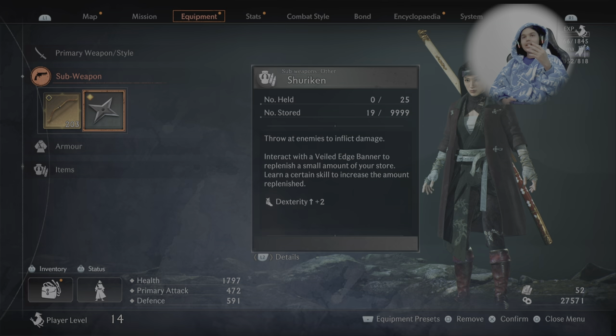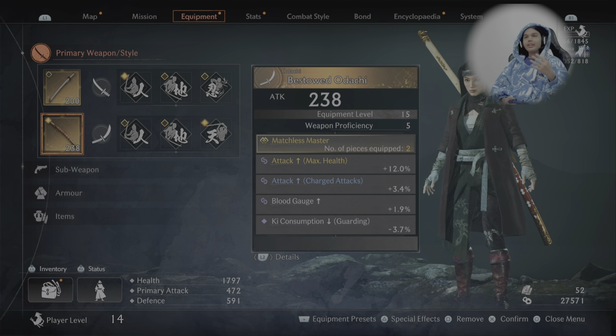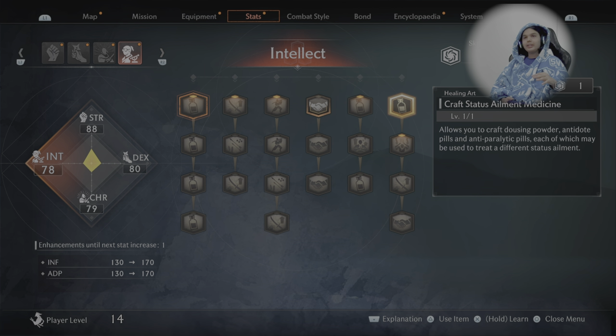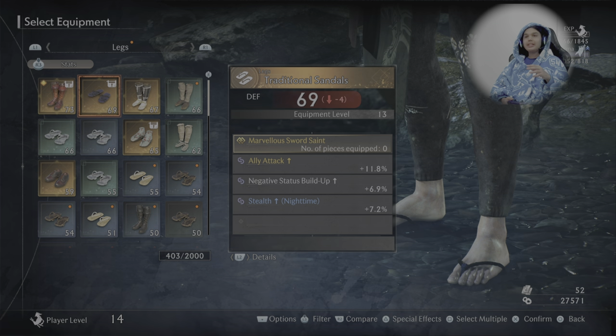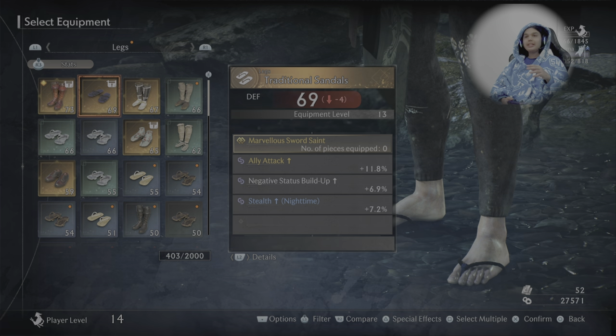For the starting phase we used the bestowed bow and shuriken, and we also used the bestowed odachi so that it would do heavy damage to him compared to everything else. Here are the skill points we have, which is why we recommend you be at level 14. He also gives you sandals and gloves.